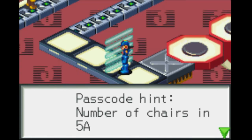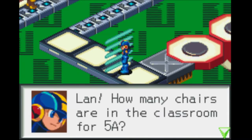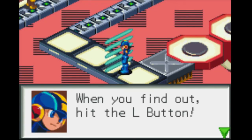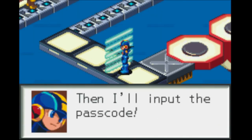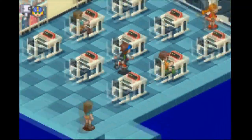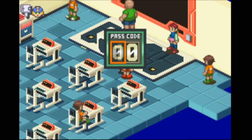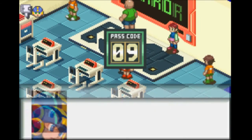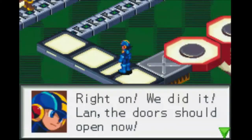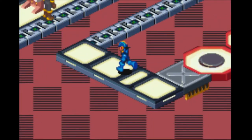'The door is passcode protected. Door will not open without proper authorization. Password hint: number of chairs in Class 5A.' We have to enter the passcode — we need to count how many chairs are in classroom 5A. 'If I don't hit it, it won't open, then I'll input the passcode.' That's a stupid password. It's 9. We did it — the door should open now.